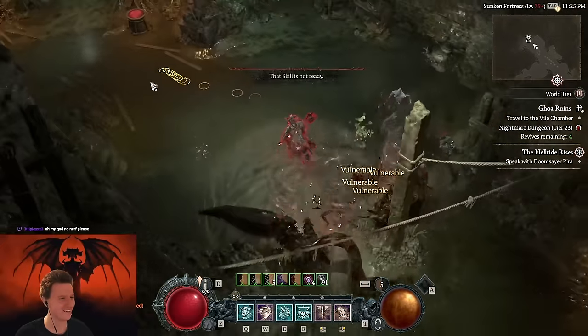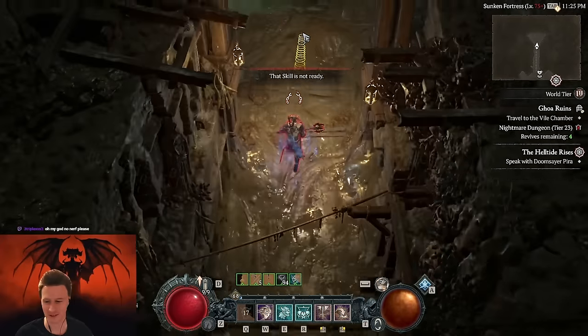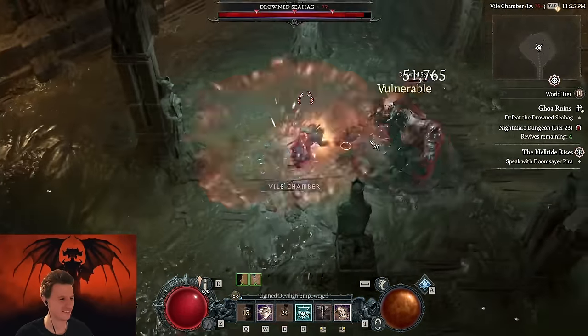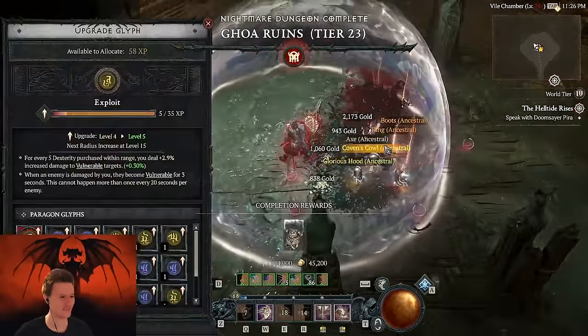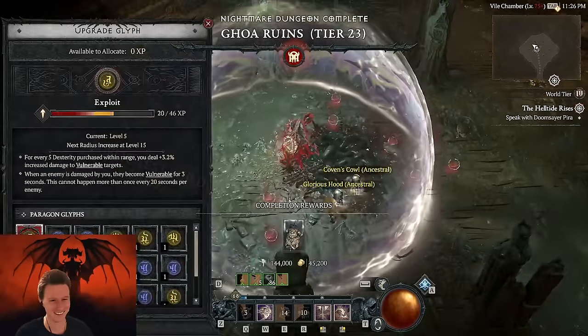Who needs a core skill, guys? Oh, that's it — dungeon done. Maybe use some shouts. Look at the lucky hit — you can see the lucky hit when they proc. And that was Gory Ruins with the lunging strike barb. Let's go!